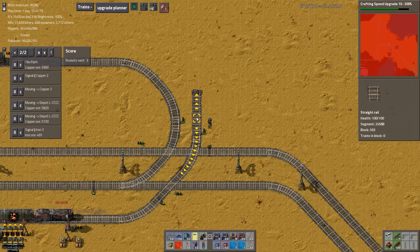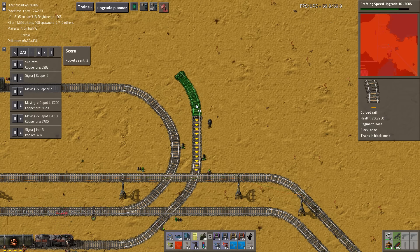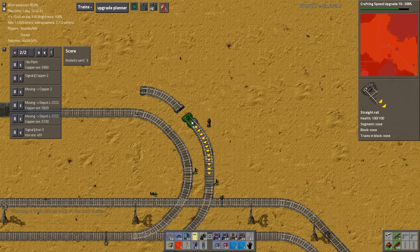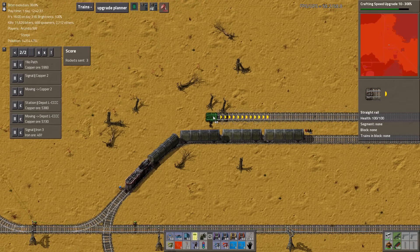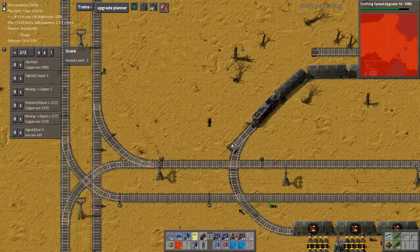I actually have 40 productivity 3s on me though. What do you think is more important? We talked about this last week, but I'm gonna ask you again - do we want to do productivities on the furnaces or productivities on the miners, or the machines that are building stuff? I think we talked about using it on machines that are building stuff. Yeah, did it not work out that it was better to use it on the machines that are building stuff? I think so.